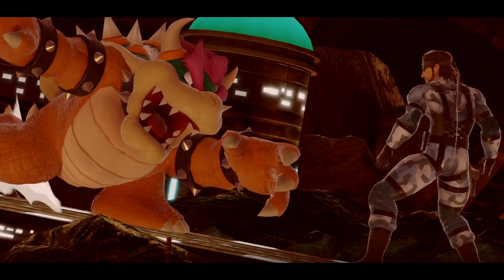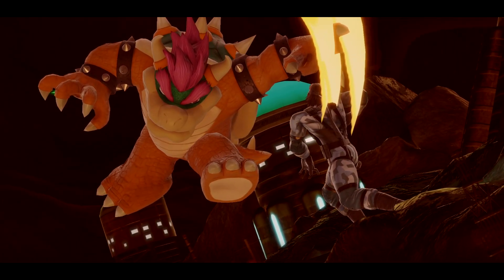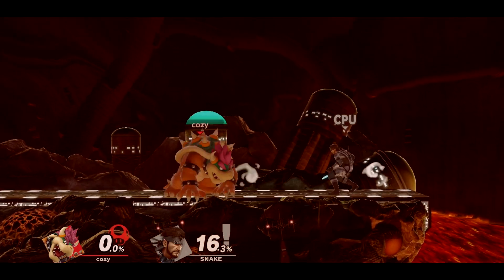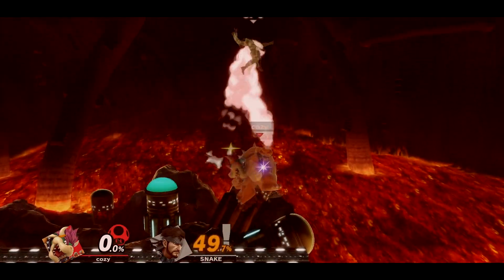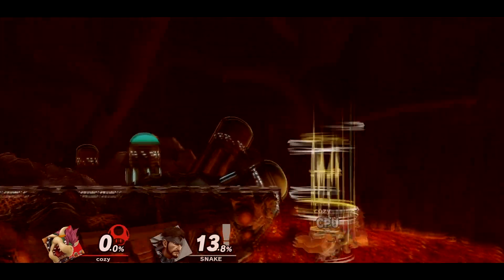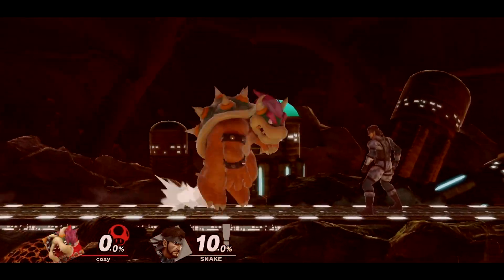Getting a raw grab or dash grab in neutral can be quite hard and risky without first getting a hit to confirm into a grab. At low percentages you can start a combo string with a full hop or short hop fast fall forward air, which can lead into a grab, jab, side B — which gives Bowser one of the earliest kill confirms in the game — down tilt, or forward tilt.